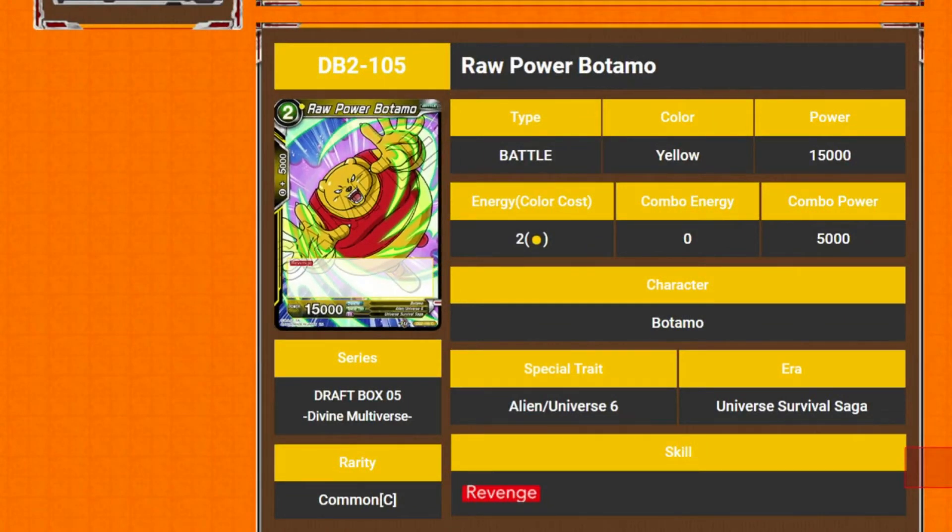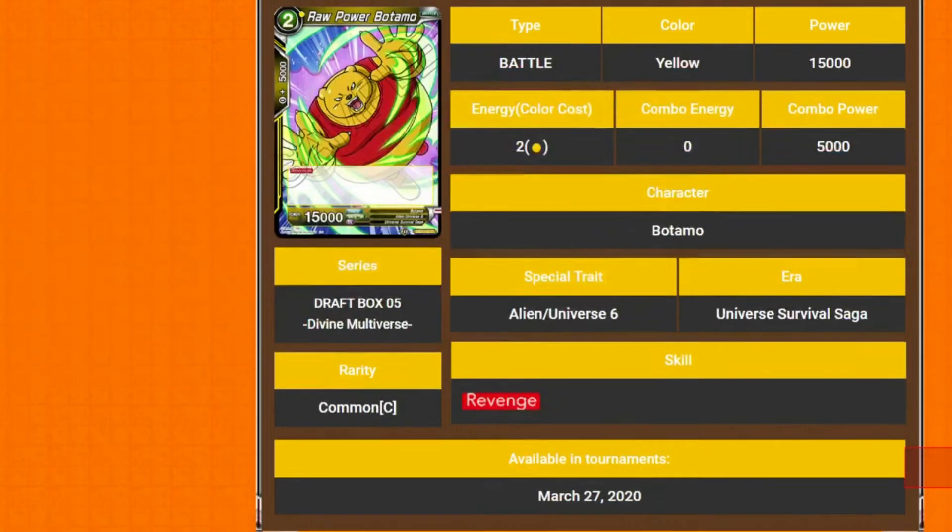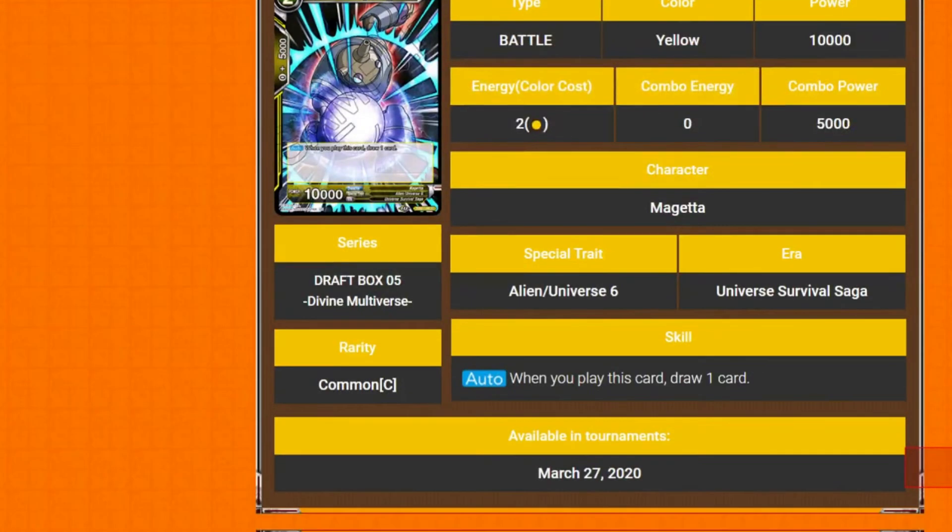So we've got Raw Power Botamo — 2 cost 15k, he just has revenge. So he just goes, heh heh, die.